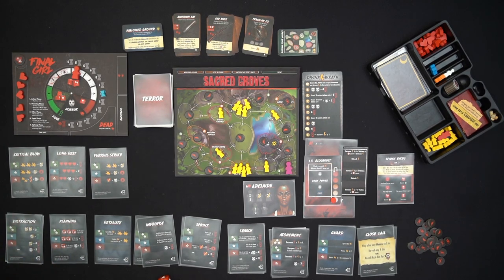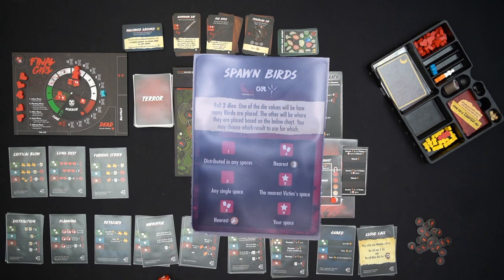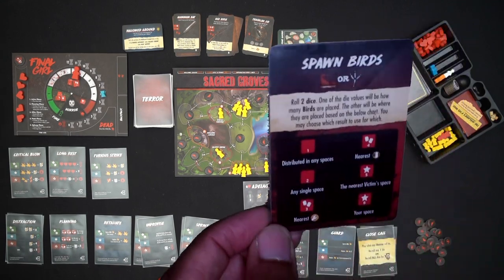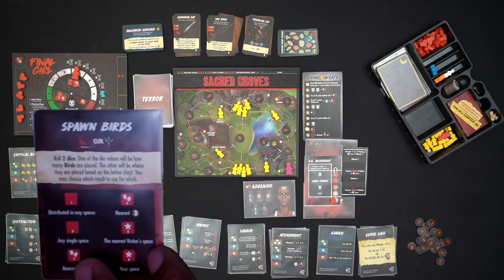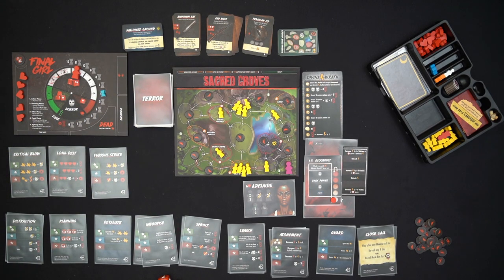The birds do not actually move. Anytime there's a movement requirement for the villain, instead of moving, the birds will spawn based on the spawn birds card — which I find is one of my favorite mechanics. You roll two dice: one die counts as how many birds will spawn, the other counts as where they spawn. The spawn location is determined by the boot symbol or bird foot symbol on the card. If a space already has three birds and a fourth needs to be placed, it overflows to an adjacent spot, which can chain to become worse and worse.